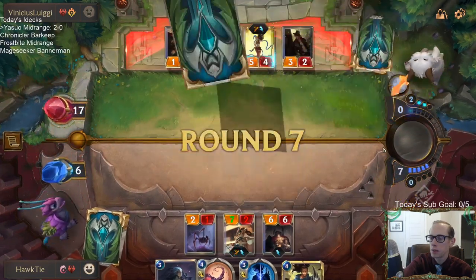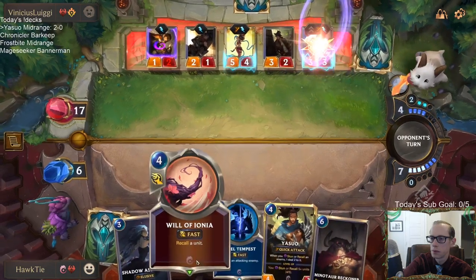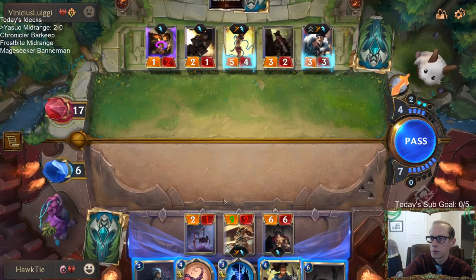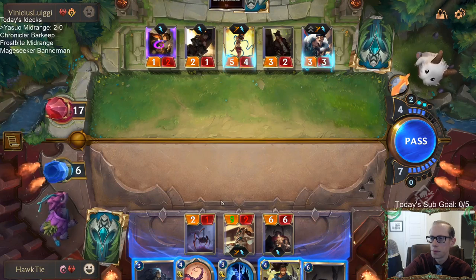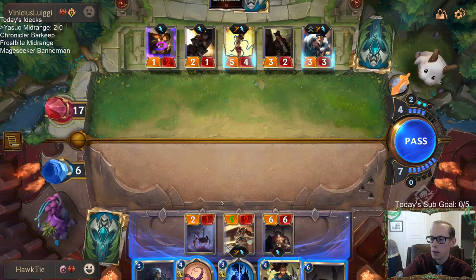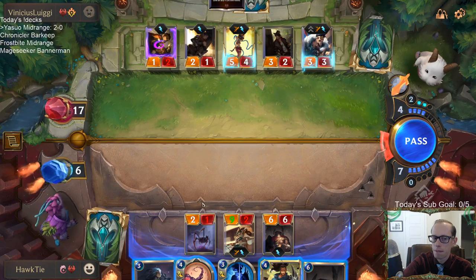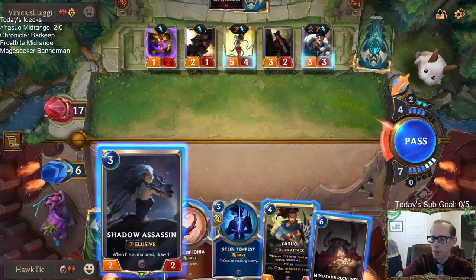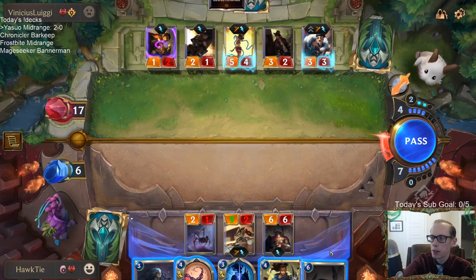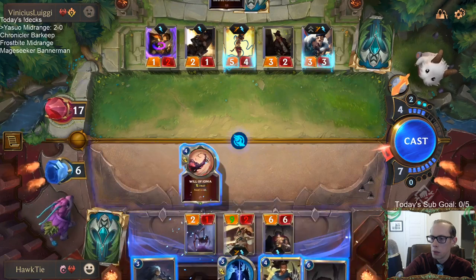Looks like playing Minotaur Reckoner isn't helping out too much. I'd much rather have Will of Ionia bounce this thing or just go straight to attacks. I don't really see how I can win this. That last turn was really bad for me. We don't need Darius — Darius doesn't really help Yasuo. We want to play all the other top-end stuff: Reckoners, Yone, Swiftfoot. We don't need more expensive creatures.